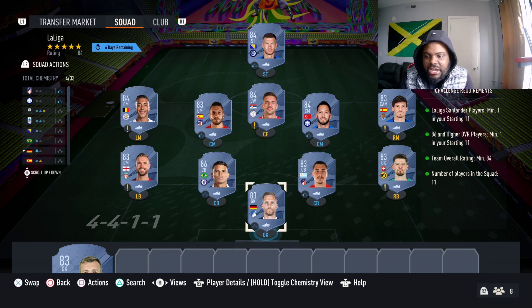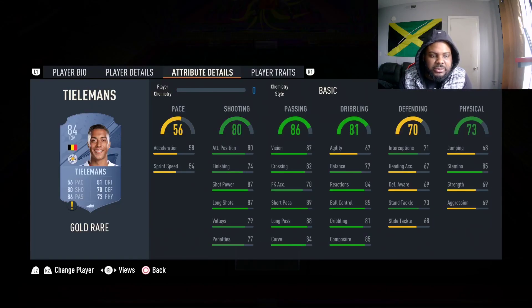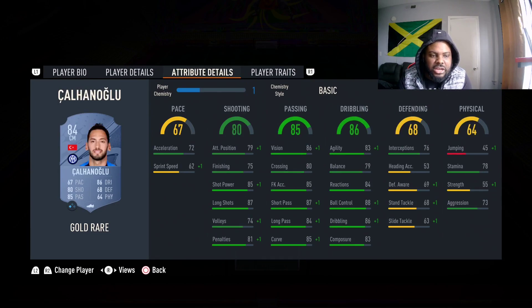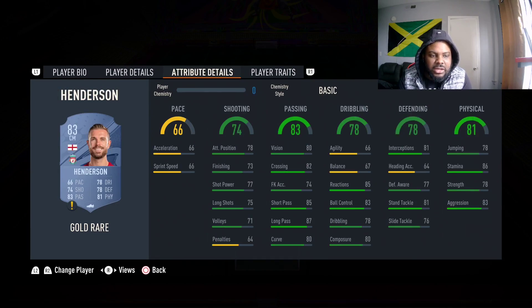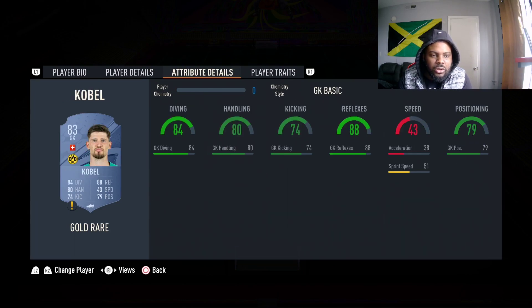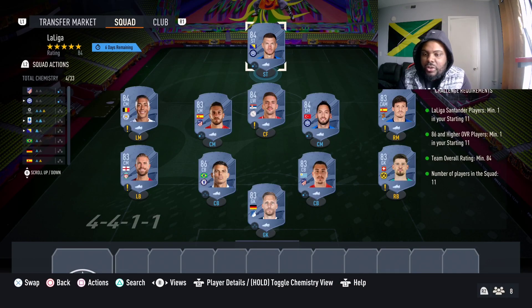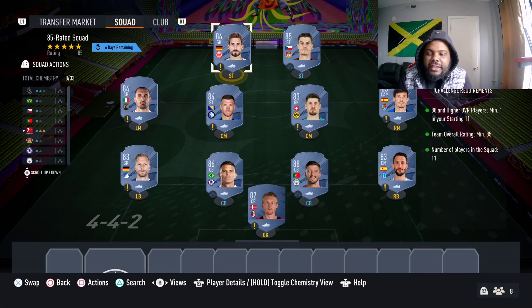For the second squad we need a La Liga player, an 86 or higher rated player, an 84 team rating, and 11 players in the squad. Up top we got Dzeko, Tadic, Tielemans, Coke, Cana Haglou, David Silva, Henderson, Tiago Silva, Jimenez, Kobe, and Barman Ingo. This squad is gonna cost about 20k.